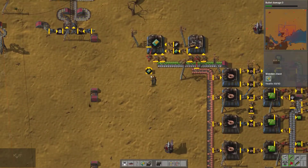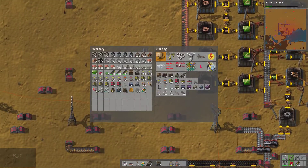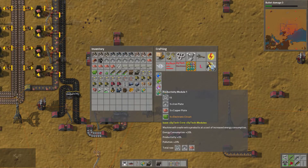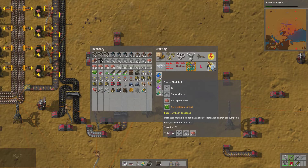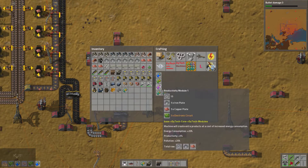Let's go ahead and take a look around and grab a couple more of these — take a look around and see if we can add any of these to anything. What other modules do we have? Productivity — which, what do they do? Creates extra products at a cost, increases energy consumption. Might have to make some of those. Decreases energy consumption on a machine, minimum energy consumption is negative 80%. And speed modules — I'm thinking maybe speed modules for copper wire and our electronic circuits. Also maybe some productivity.